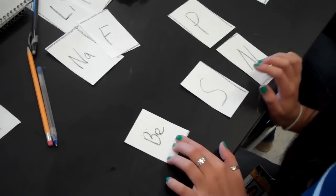Beryllium is plus two — do you have a negative two? So now all you have left is the P and the N, so your score is six. Na₂S. Li₂O. NaCl.